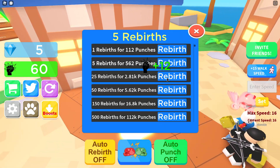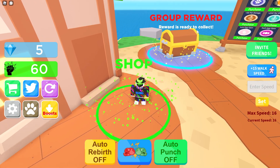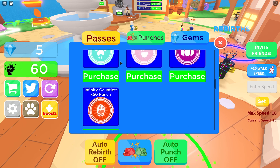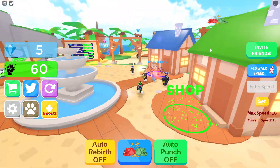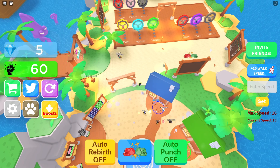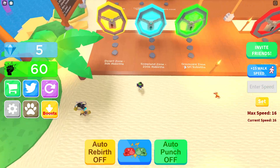Let's go to rebirth — so this is just a rebirth. And here's the shop. You can buy a lot of passes, as you see here, and then punches, and then jumps. And then they have areas too, as you see here.